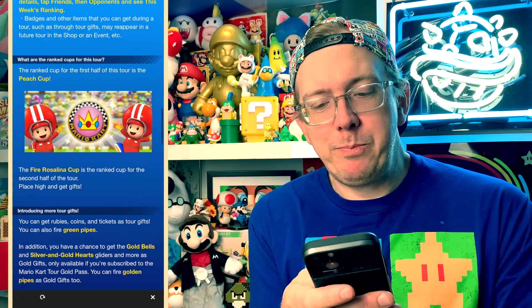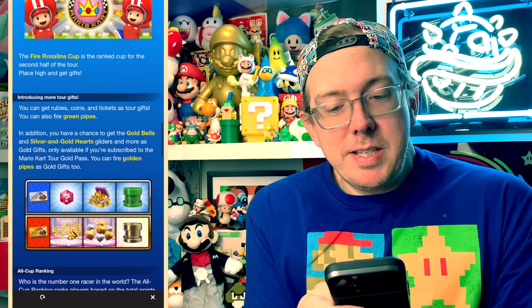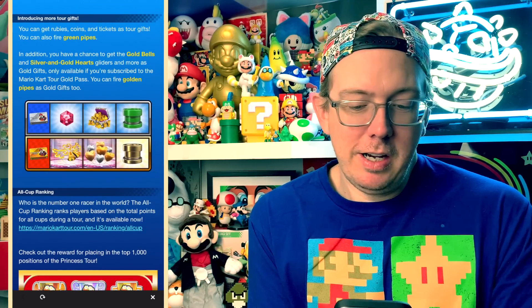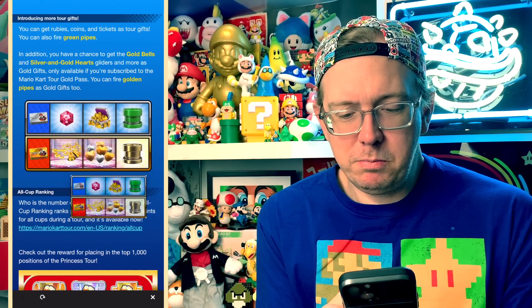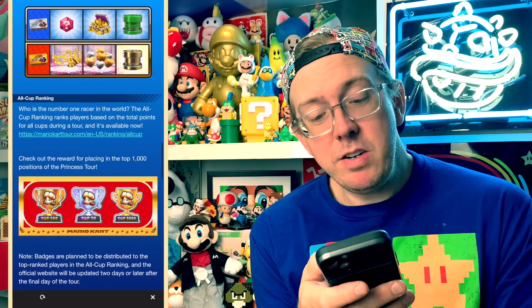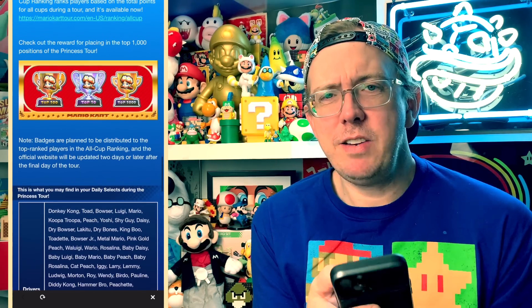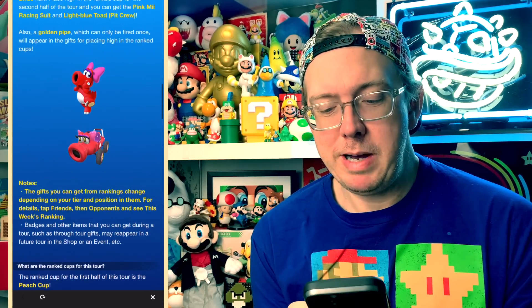Peach Cup and Fire Rosalina Cup are the ranked cups. In tour gifts, we're going to have gold pass gifts, another silver bells thing, and the silver and gold hearts. The banner is actually Daisy Fairy — interesting. I thought it would be Peach Wedding. Have we had a Daisy Fairy badge? Someone let me know in the chat. ACR players might be able to go for a brand new badge there.